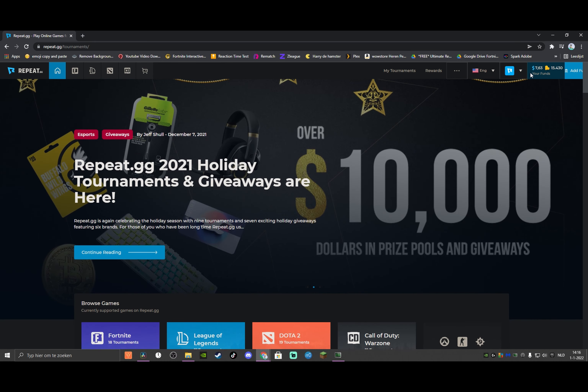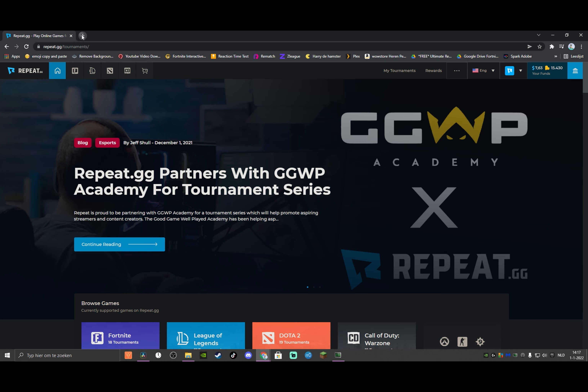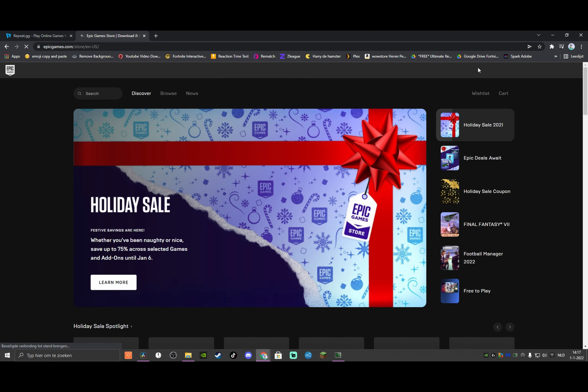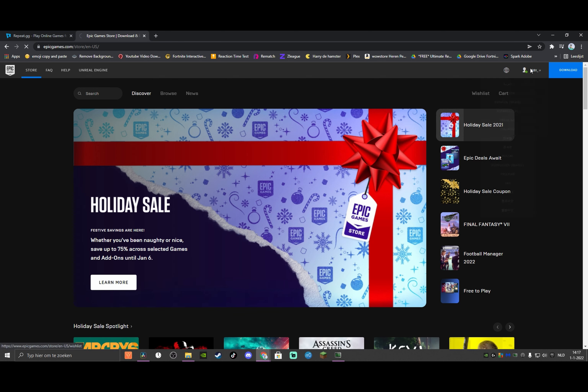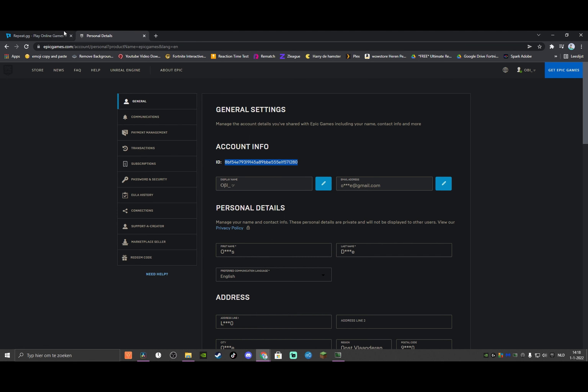Once you are on the site it will say login or sign in. What you want to do is sign in and connect your Epic account. You can't connect your Epic account by just giving your Epic name, so what you want to do is go to the Epic Games launcher in your browser, click on the first link, and make sure you're logged in. Once you're in the online website of Epic Games, you want to go to account right here, and then you will see an account ID - a string of letters and numbers - and you want to basically just copy paste it into the bar you will see on Repeat.gg.